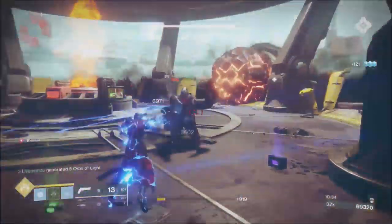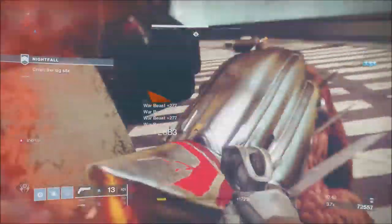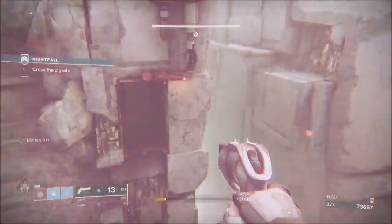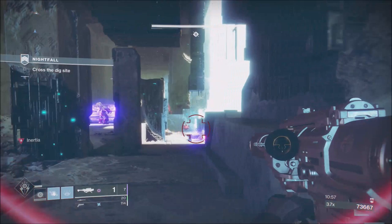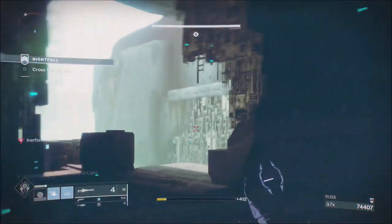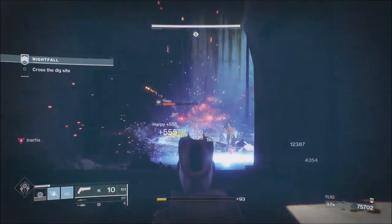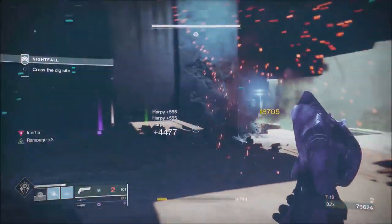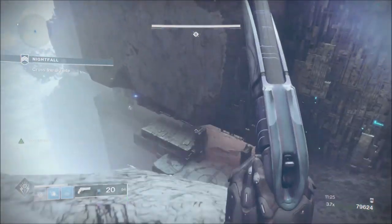Another thing about the Stormcaller — it's that lackluster that it's hard to imagine it used to be good. Anyway, done what we needed it to do. There are two Incendiors round here — they're void shielded. No snipers up there, so we can use Nation of Beasts to break their shields, reload, and we're good to go. Always make sure you reload and check your weapons when moving from one battle to another — there's nothing worse than getting into a gunfight with one or two rounds in the barrel.